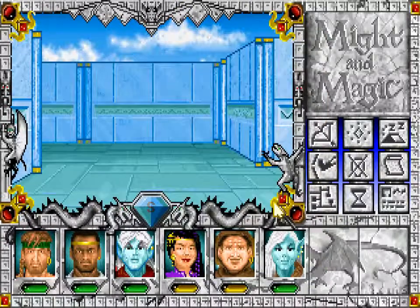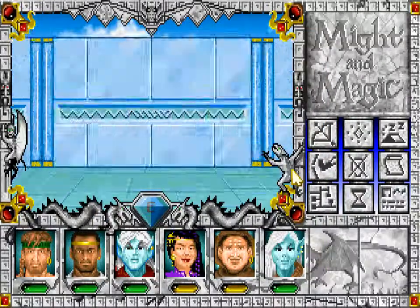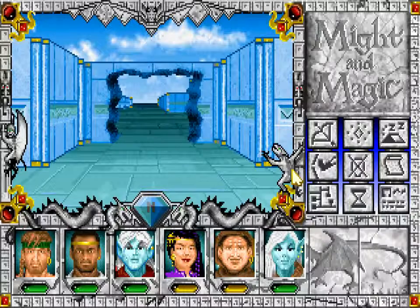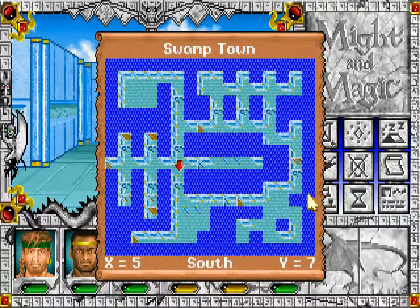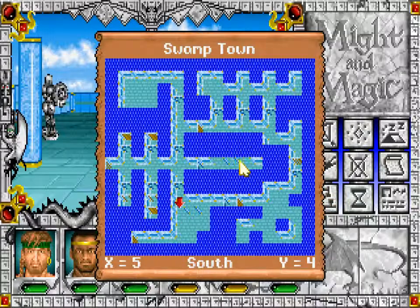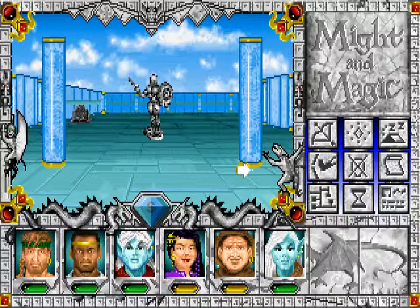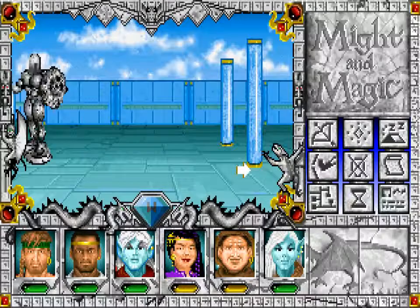I don't think there's anything else in here. Can't go through there — that's just the portal. There's nothing here either. So let's go here. There's nothing there either. I think both of these are bad.